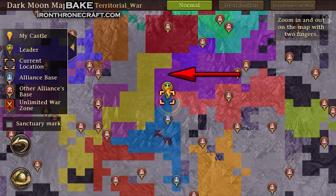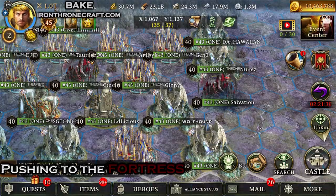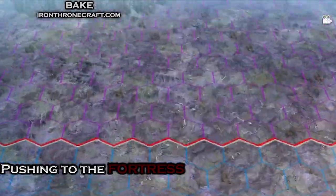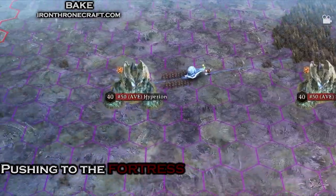That's the Imperishable Fortress — the Imp Fortress — that's what we're going for right there. This is us making our push to the middle right now. AVE has pretty much already got the event in the bag at this point, but we are going to push up there and try to get the points for the Fortress.